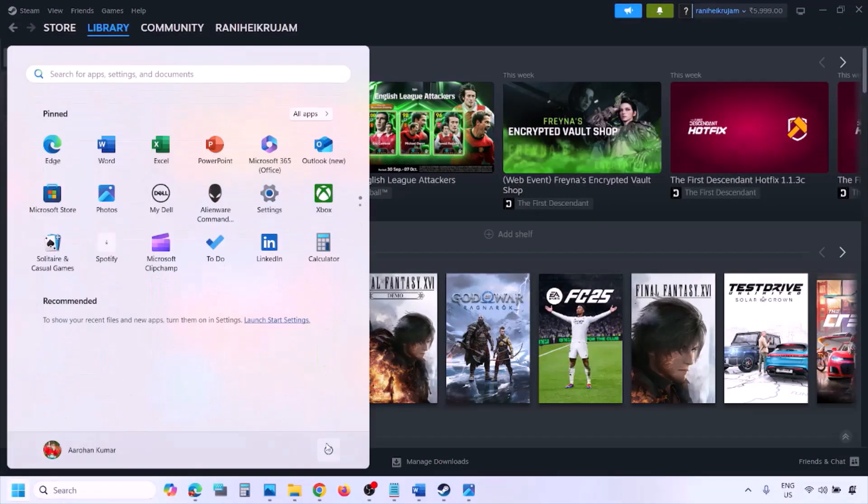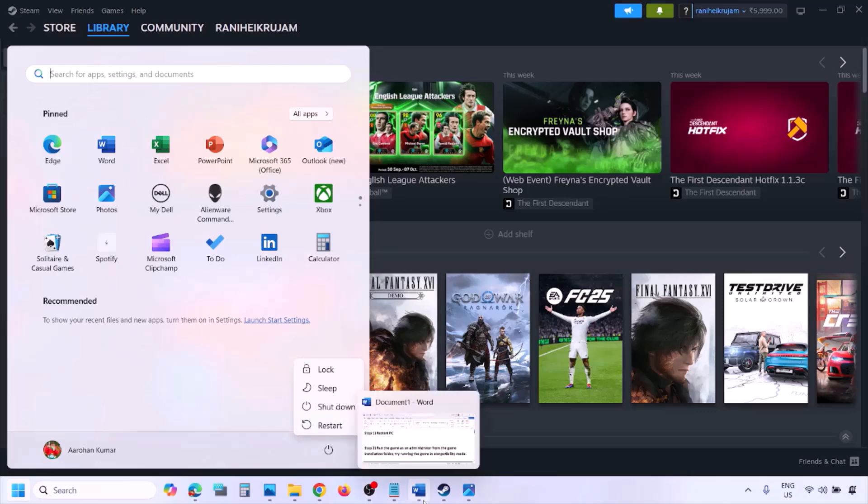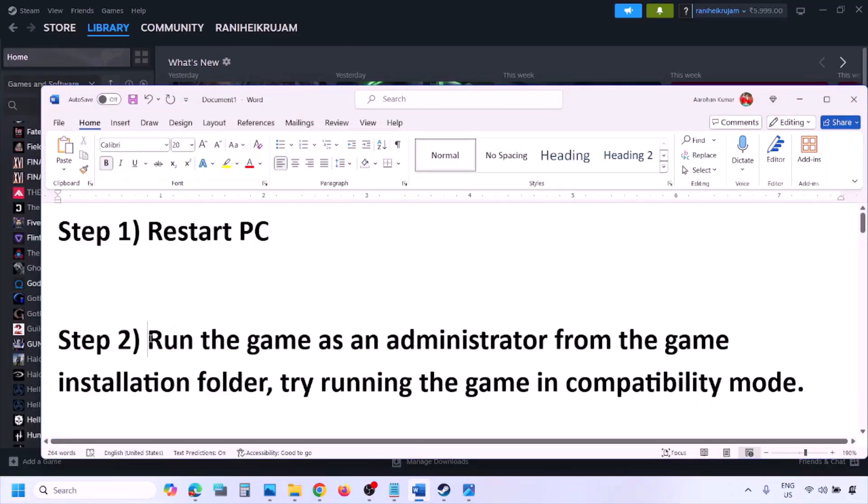The first step is to simply restart your computer once. Do not ignore this step — just restart your computer once and then check. If it's still not working, the next step is to run the game as an administrator from the game installation folder.